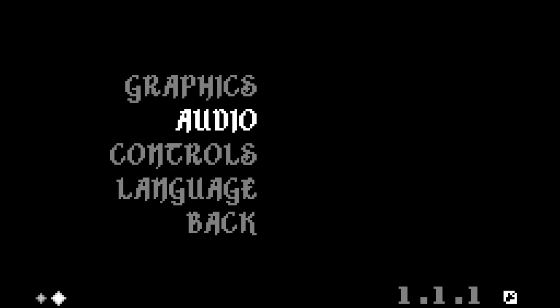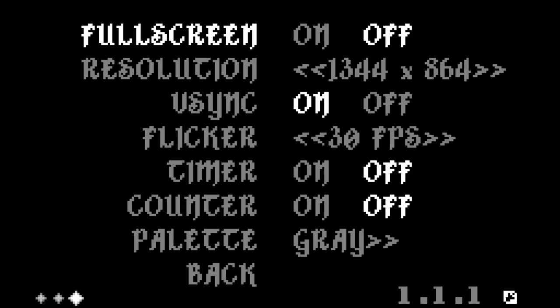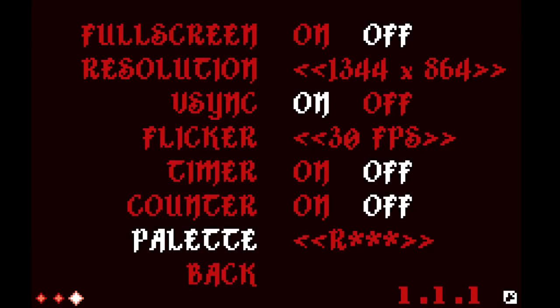Actually, before I forget, why don't I go through this? As you can see, I play on windowed mode because this game on my HD monitor would definitely kill my eyes given the resolution. VSync's on, flicker's at 30 frames a second because I know the flicker with 30 recording and 60 frames in a game can be a mess. You can add a timer, a counter, and then the palettes.